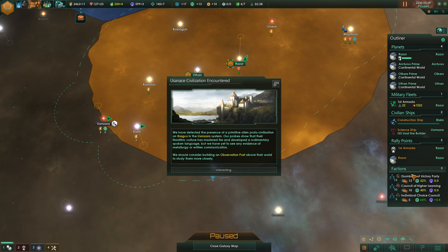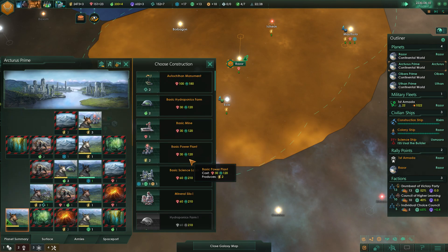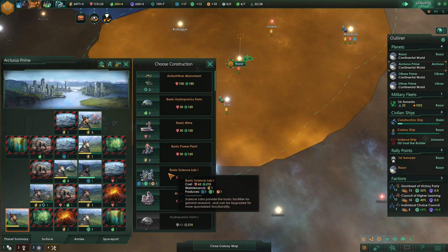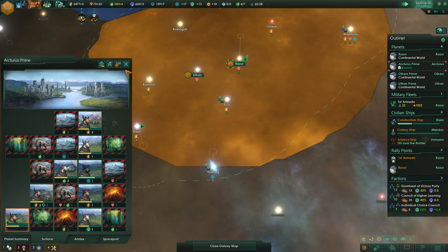New factions here — Individual Choice Council. Interesting. Unemployment with this guy — so what can we give him? We're going to go with the monument there. Perfect.